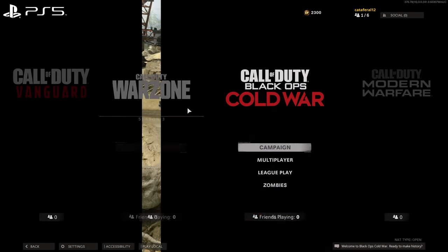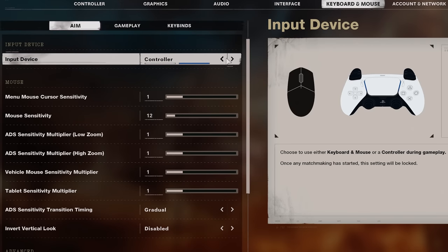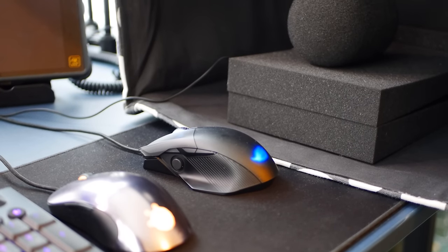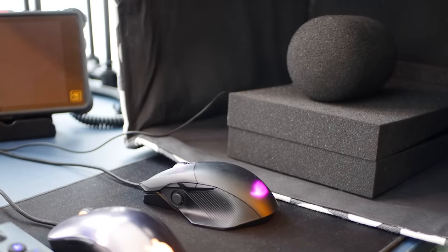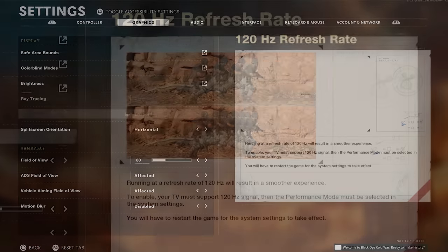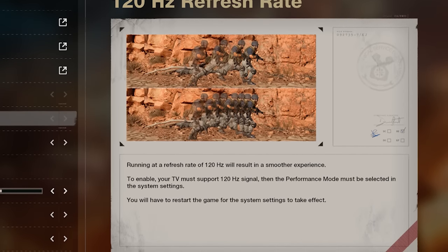Mouse and keyboard are supported on a handful of games on PlayStation 5 — Call of Duty Black Ops Cold War and Fortnite among them. So in these two cases, we used an ASUS ROG Chakram Core mouse as a direct USB input on both systems. This is what makes a game like Cold War simply perfect for testing — it supports NVIDIA Reflex on PC, but it also has a 120Hz refresh mode for PS5, and even mouse support for the console too.